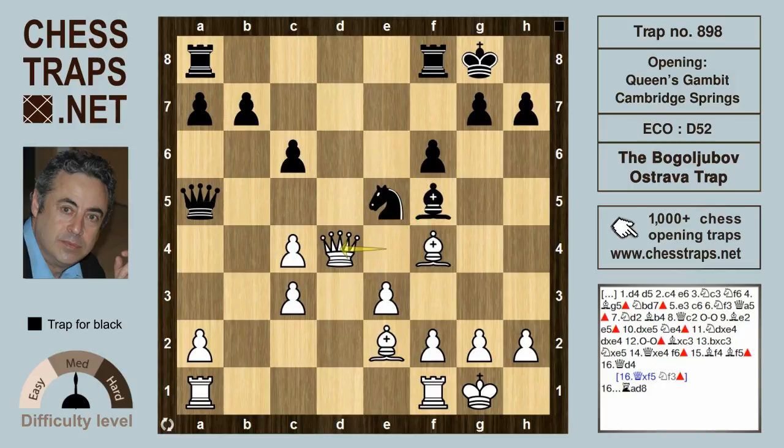After the Queen goes to the only available flight square on d4, Rd8 hits the Queen again and the Queen is gone. Amazingly, in the game Bogoljubov against Grünfeld, Bogoljubov failed to convert this position into a win and the game was drawn.